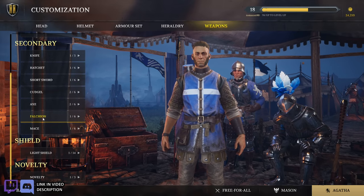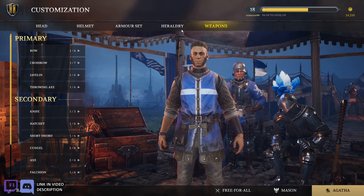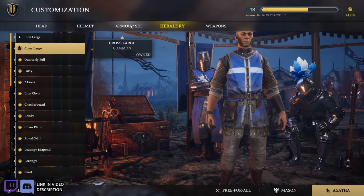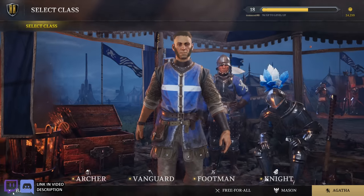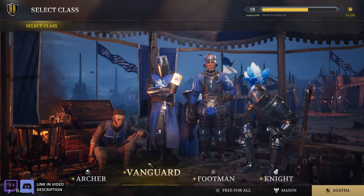And that looks like all the specialization options for the archer armor — I'm pretty sure I clicked through everything. Okay, cool. Let's see what the vanguard has.